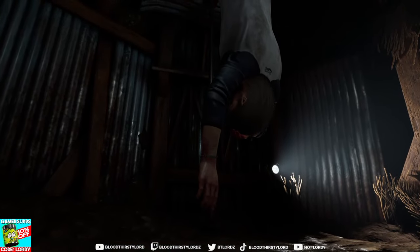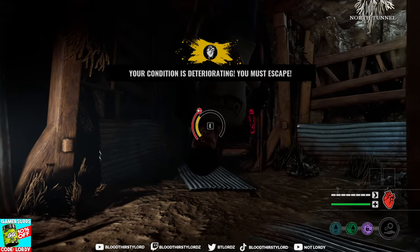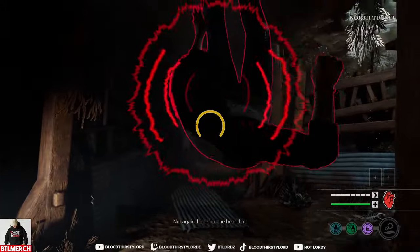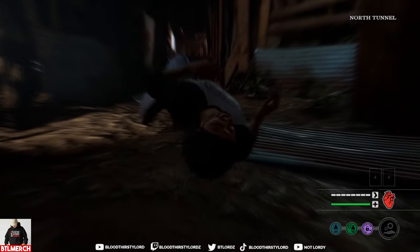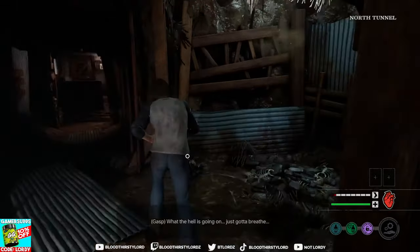We've jumped into our first look gameplay on Danny, highlighting his ability and his understanding of it as well, and how it comes into the gameplay for the victims in TCM. We're playing on the map Gas Station. We have perks in the bottom right corner if you want to look at them, copy them, enjoy them — but they're nothing too insane in my opinion. Testing out some new perks as well.